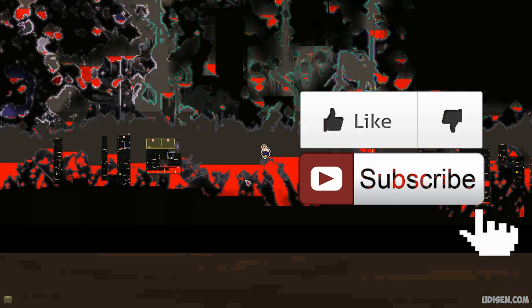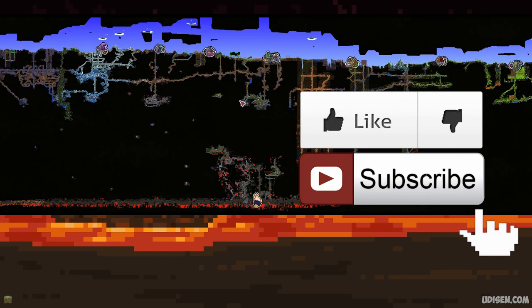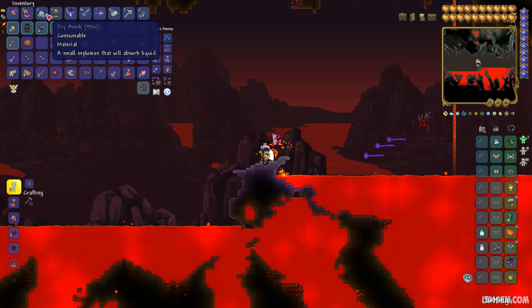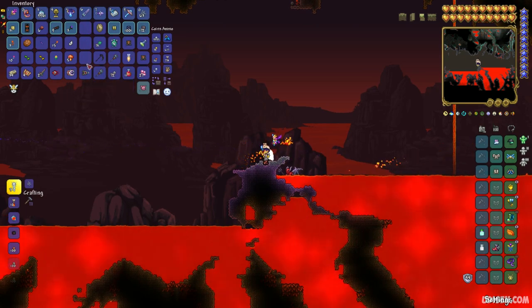Step number one is to set your goal in the Underworld. You can instantly teleport to this place. It is easy.